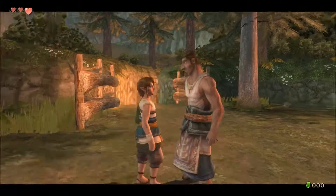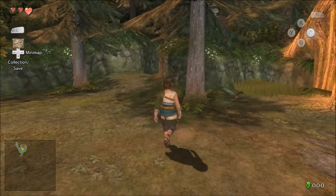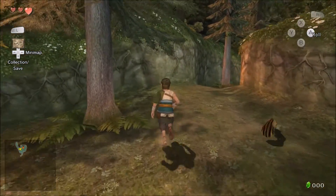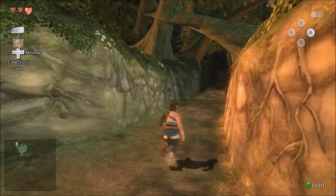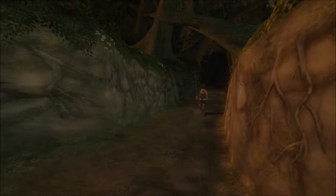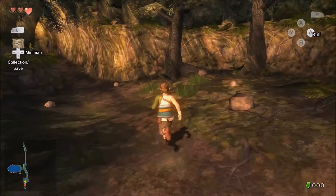A girl took Epona — she just snatched our horse away. She actually took it down to where the spring is because she was going to give Epona a bath. She wasn't stealing the horse, but that's where we have to go because we need Epona in order to herd the goats.